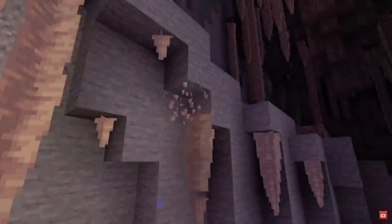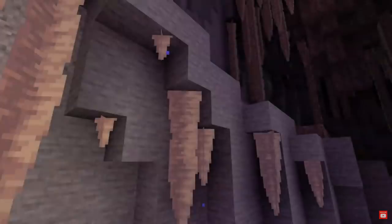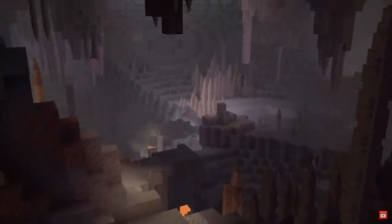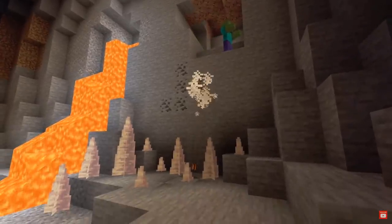These look incredible. The Dripstone Caves are very spiky as they contain new types of blocks known as stalactites and stalagmites. Stalactites are spiky blocks that hang from the ceilings of Dripstone Caves, and if a block is broken above them they will fall to the ground. Stalagmites generate on the floor of Dripstone Caves, and you'll take damage if you fall on them.